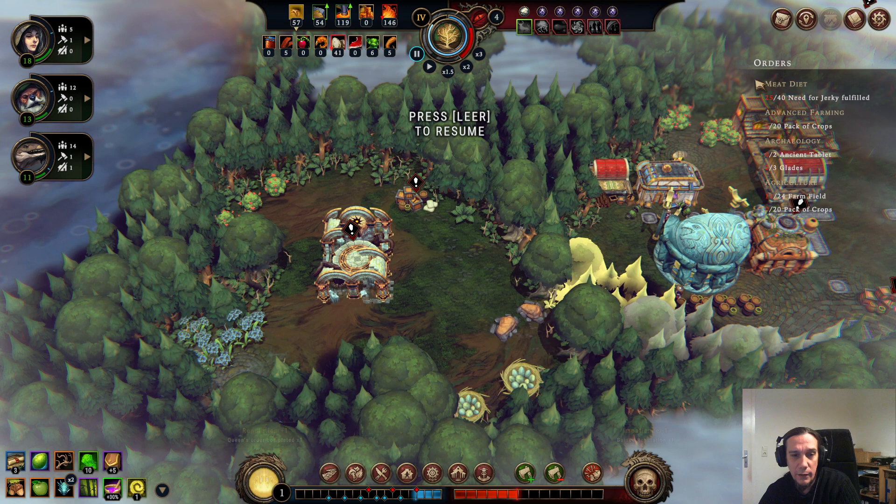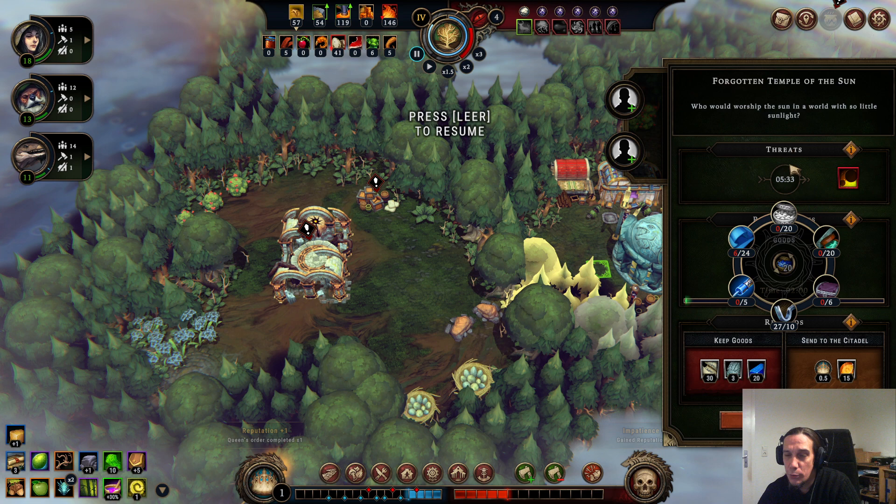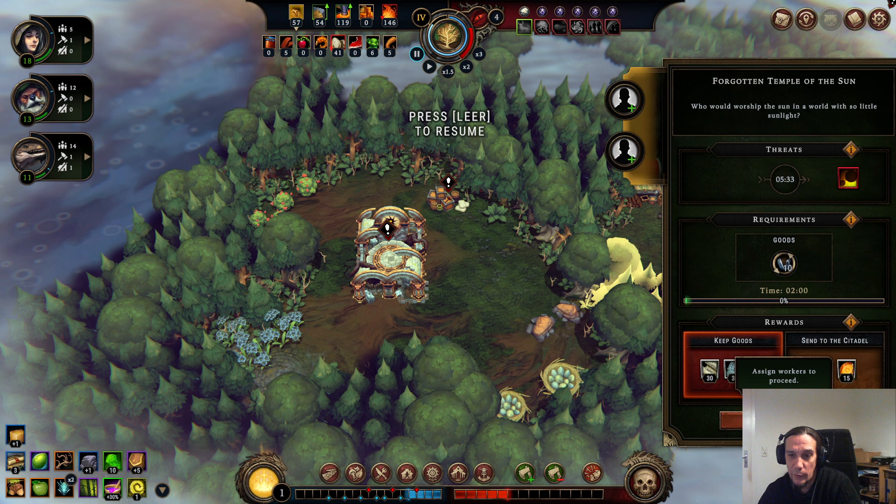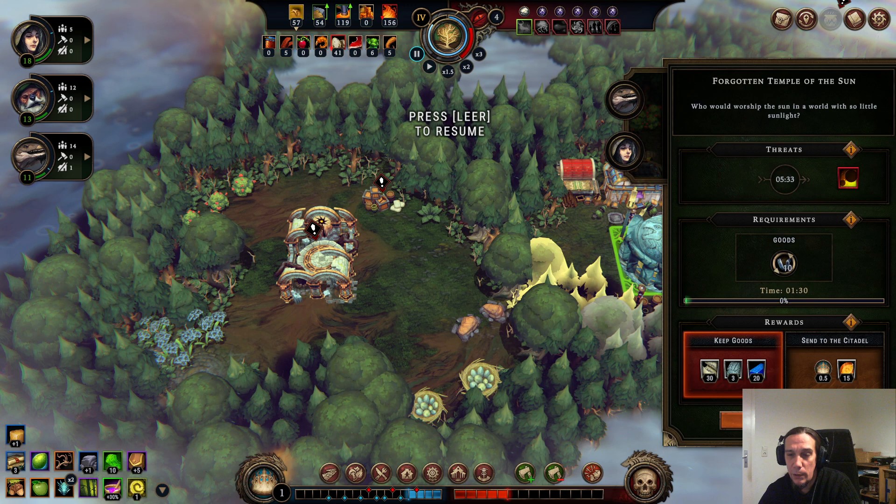We opened up a new glade, so we can take that reward. Here's the new event: the Forgotten Temple of the Sun — that's a very, very generous one. It's merely costly with the activation things: except for the fabric, it's all pretty costly. But we're going to take the chest of Ancient Tablets — it comes with Crystallized Dew and we can fulfill one quest with that. That's going to be really, really good for us.